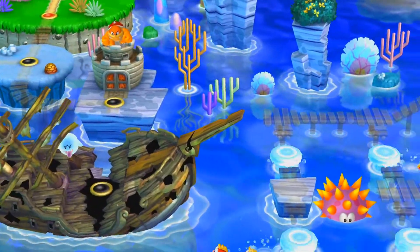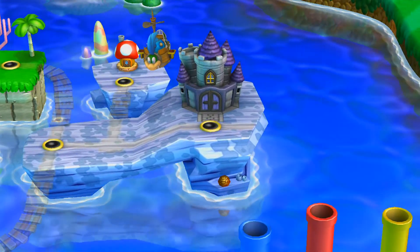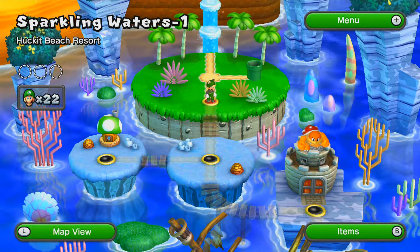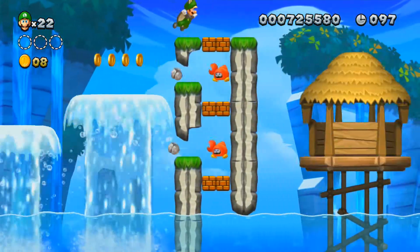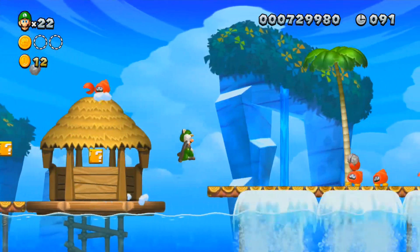So here we are. Pretty cool — yeah, terrifying in its own way. Let's go to Sparkling Waters 1, Huckit Beach Resort. Alright, let's do this. This world can be pretty difficult, but the first star coin is right there, right off the bat, so you don't have to worry about that.